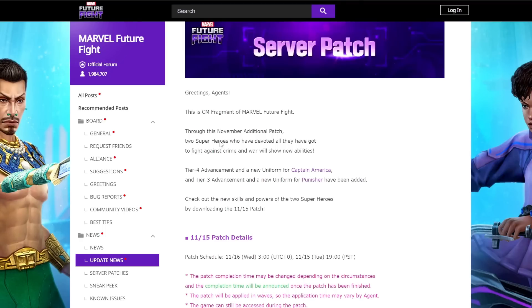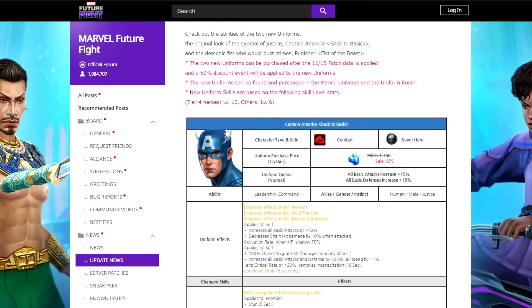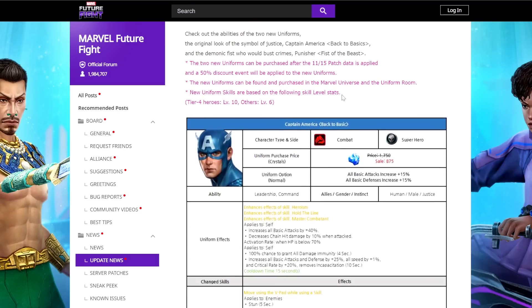We've got the 11/15 patch details here for Captain America and the Punisher. We're going to take a look at these two new uniforms — they're going to be coming in at Black Friday sale prices, so 50% discount. The patch is going to be applied in waves tonight; you can expect to start seeing people get the update around 11 PM EST.